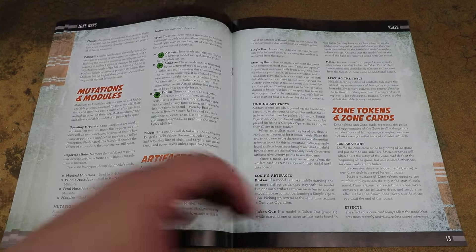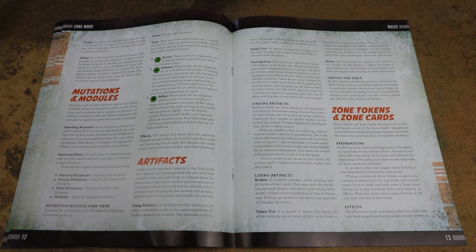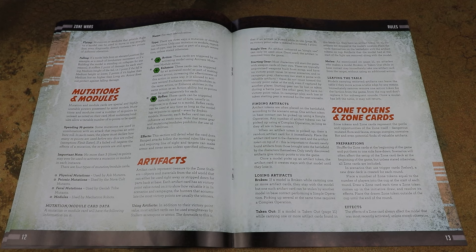Mutations are powers that can be activated using a resource you generate during the game. Each faction has their own variation of mutation but they all do essentially the same thing. The yellow dice generate 'end points' which you spend to use these psychic powers — some enhance your abilities, some let you move or shoot. Similar to how Moonstone works, at the start of most scenarios you drop artifact tokens on the battlefield. Players can move up, pick them up, and draw a card — sometimes for victory points, sometimes for better weapons and armor to use immediately.